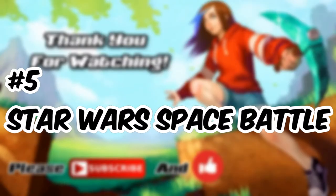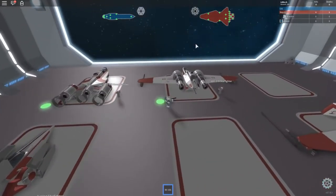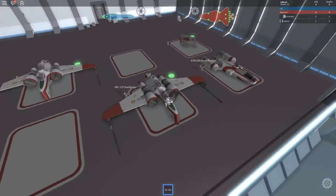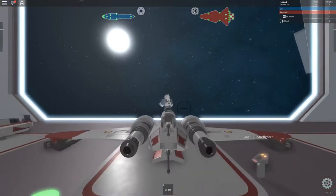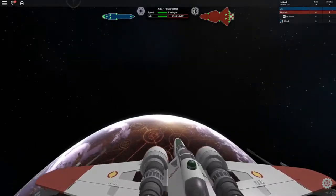Number 5: Star Wars Space Battle. It's almost impossible to talk about the sci-fi genre without mentioning Star Wars, and this Roblox game is an authentic recreation of that universe, which is why players admire it. Developed by Dr. Egwin and Yep3600, Star Wars Space Battle involves a fight between the Galactic Republic and the Confederacy of Independent Systems for supremacy in space. You can choose your side and enjoy traveling to that galaxy far, far away.